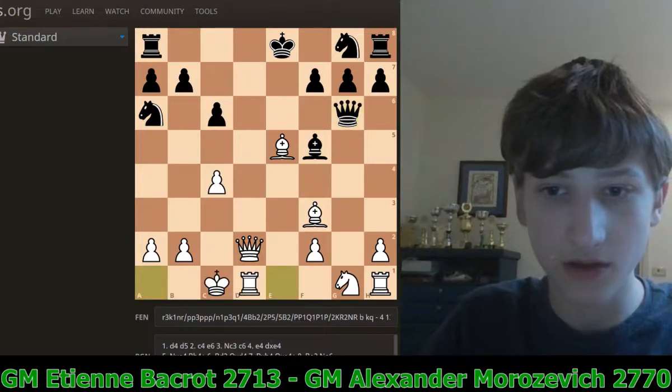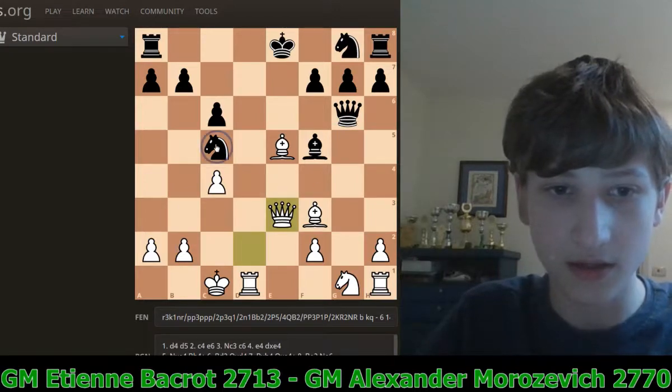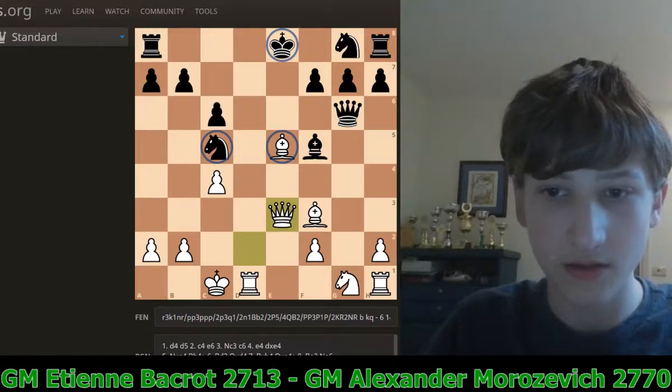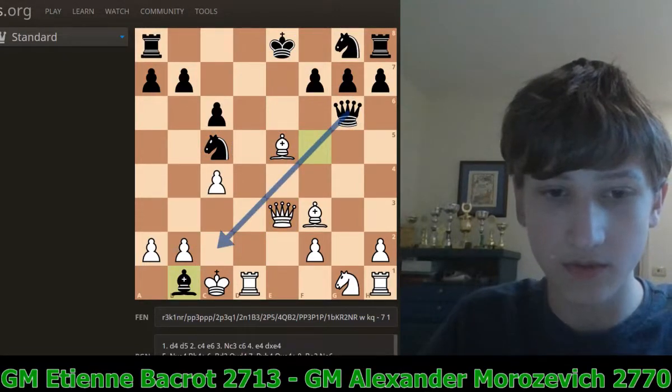White castled long. Knight C5, developing the knight to a better spot. Queen D3, hitting the knight — and maybe White has some discoveries with the bishop lined up on the king. Bishop D1, threatening Queen C2 mate. So White went Rook D2.